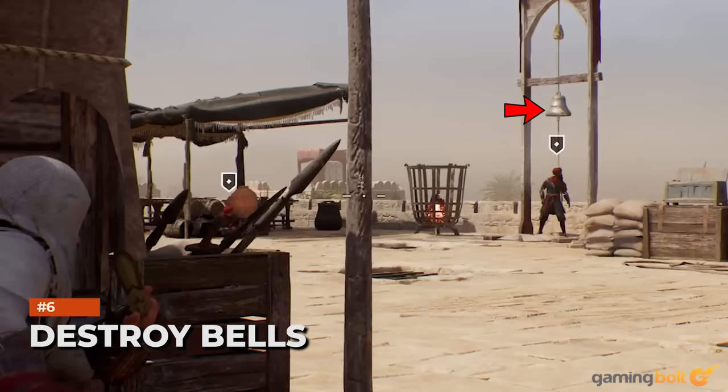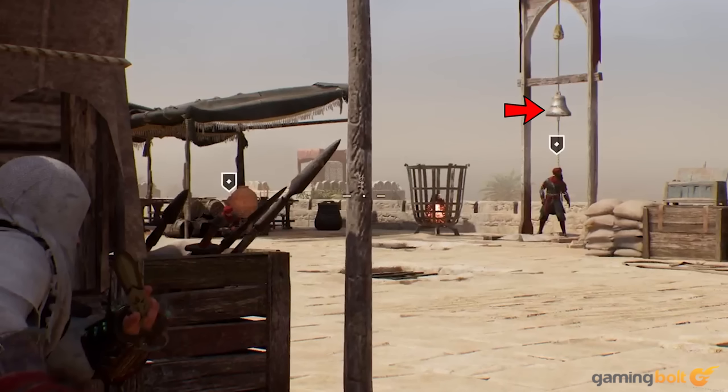Destroy Bells. Picking off enemies and guards one by one is obviously going to be your go-to way of dealing with threats in hostile areas, though there are other methods worth keeping in mind. For instance, something you should immediately scout out using your eagle in enemy camps and forts is the bell they ring to call for backup. If they do have one, it's usually a smart idea to prioritize destroying that bell as soon as you can. Alerting enemies is always a possibility, and in those instances, it's good to have the assurance that they won't be able to call for backup.